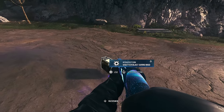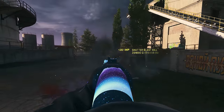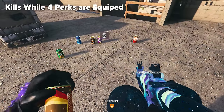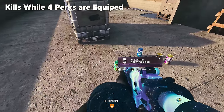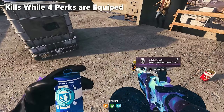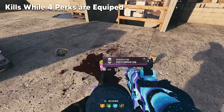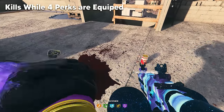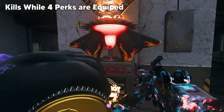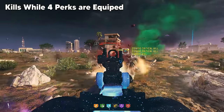There is one ammo mod that isn't required for any Camo challenge — Shatterblast. For kills while 4 perks are equipped, it doesn't matter what 4 perks you use as long as you've actually drunk them and they're active. All kills with 4 perks active will count. If you don't have any perks saved from your stash or can't craft any from schematics, there are perk machines around the map — they cost a couple thousand points each, so you might have to complete a few contracts and hopefully find extra perks along the way.